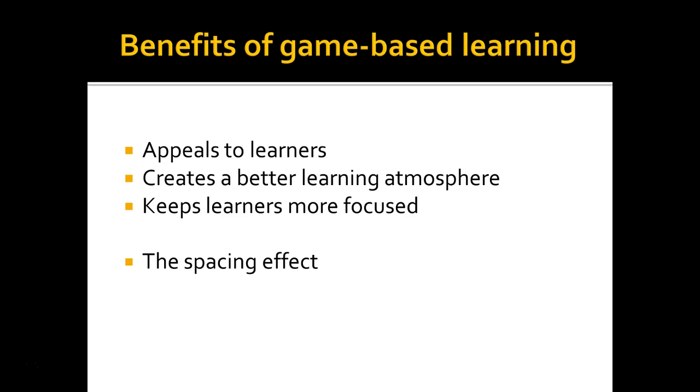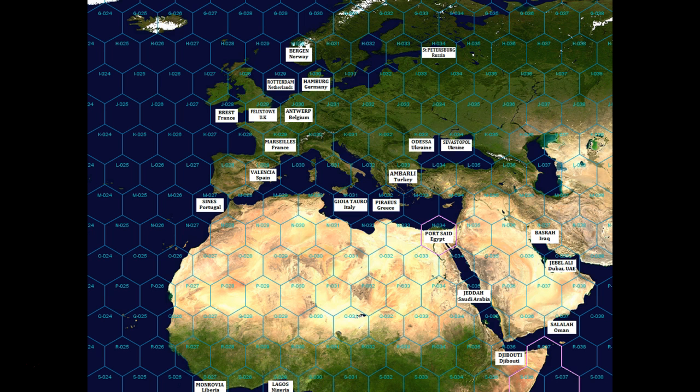The game is played on a board picturing a map of the world. Other game material includes ship cards, destination cards, and question cards, as well as six-sided dice. A smartphone, MP3 player, or computer can be used to listen to audio questions. The map is divided into hexagon tiles, on some of which harbors are marked.